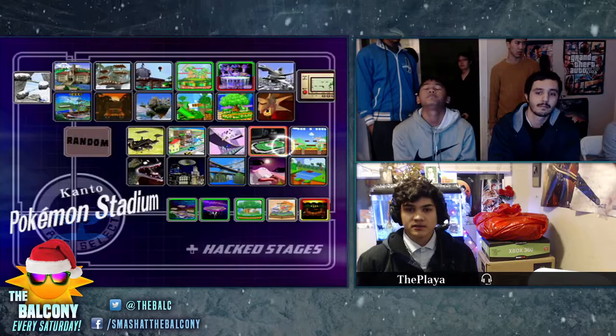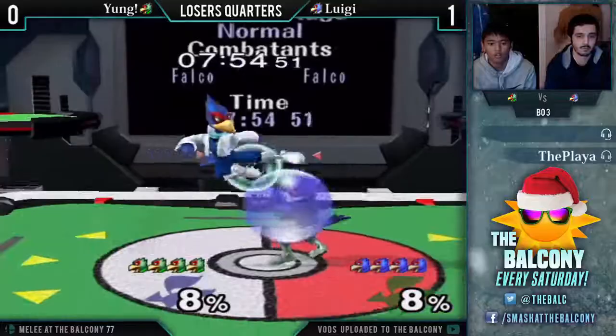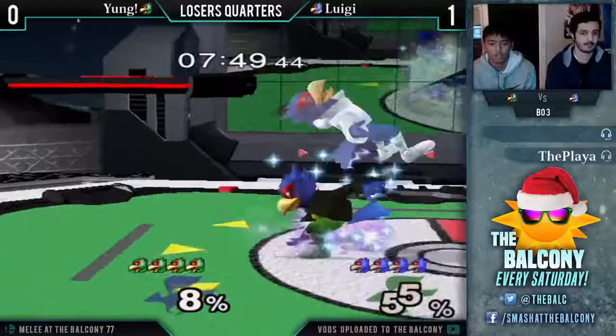Young is a bit more laser-oriented with his Falco play, so Pokemon Stadium with a good horizontal area makes a bit more sense for him. Plus, the lack of platforms hinders Luigi's combo game and shines a bit.